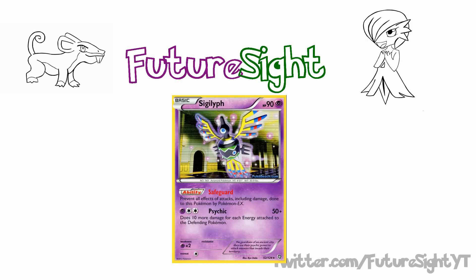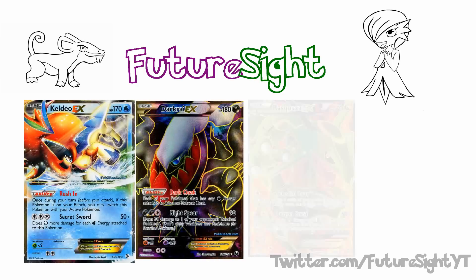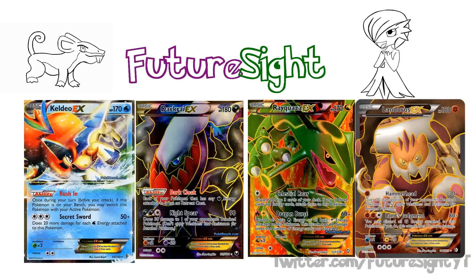The reason we're looking at Sigilyph right now is due to his rising popularity throughout the City Championships, and basically how he's risen from being a possible tech to actually being his own solidified tech. Currently the format is full of EX Pokémon - we've got Keldeo, Darkrai, Rayquaza, Landorus - and each and every deck in format tends to use Mewtwo as a backup attacker. That being said, Sigilyph stops all of them. None of them can attack through him.